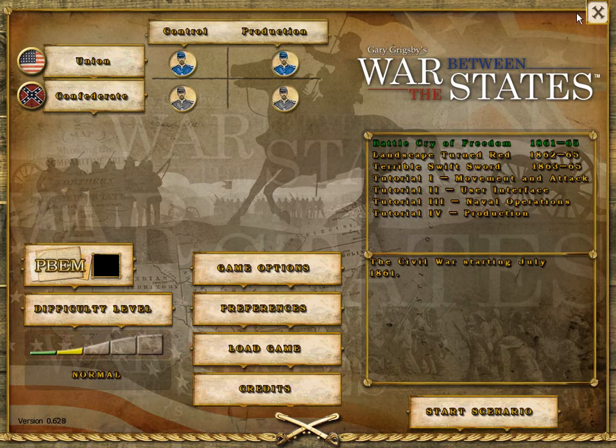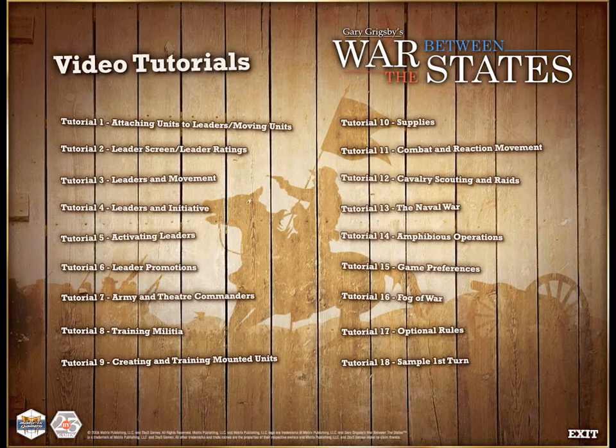Although simple to play, the depth and innovative game mechanics of War Between the States can leave some players struggling with key concepts of command. Four in-game tutorials and 18 video tutorials are provided to speed understanding. The video tutorials provide an hour of information on gameplay, including many notes on strategy and tactics, and they complement the game's 184-page manual.